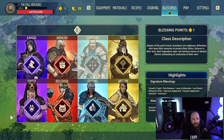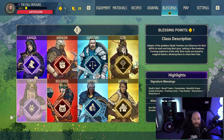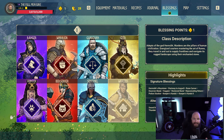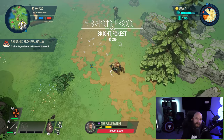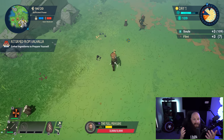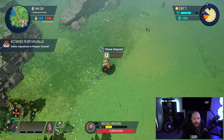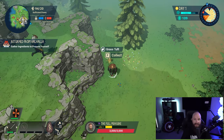First up is class choice. Although I think it's possible to do this with each class if you have enough experience and good enough RNG, the two classes that you can have the easiest time with are the Seer and the Warden. I think you'll have the easiest time with the Warden, but personally I prefer using the Seer because I have the most experience with that class and believe it to be the best class in the game.